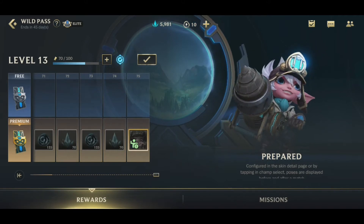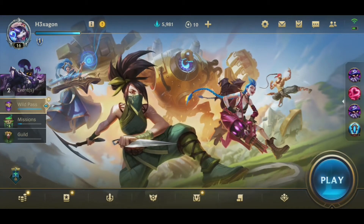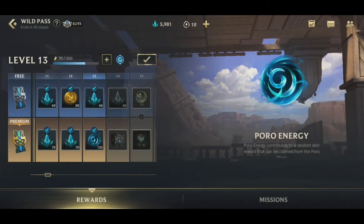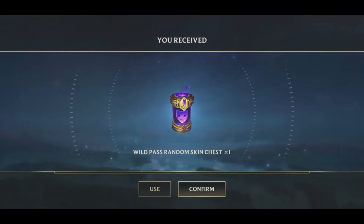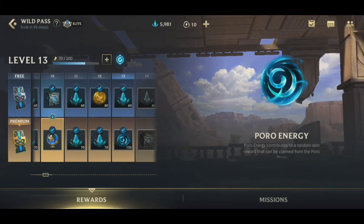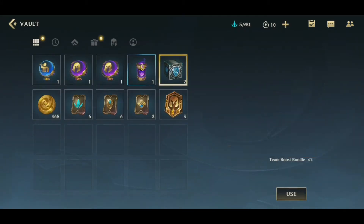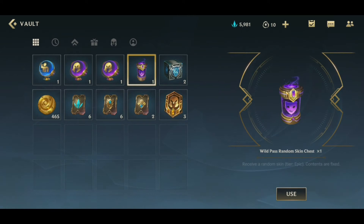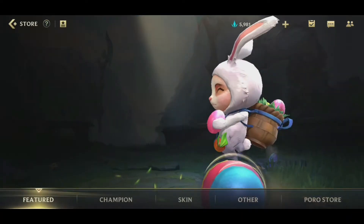Oh, pretty nice! And there we get an achievement — nice. Wait a second, I just forgot something. Oh yes, I forgot the Wild Pass random chest! And there's all my stuff at the moment: team boost, EP boost, and stuff like that.